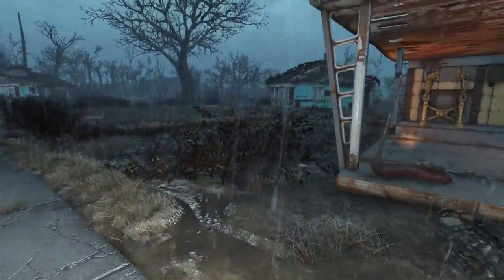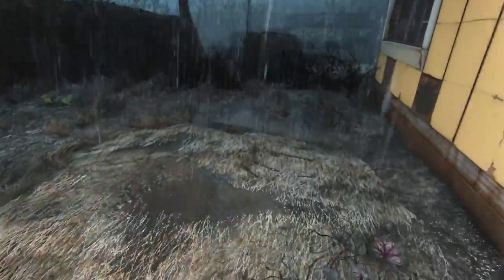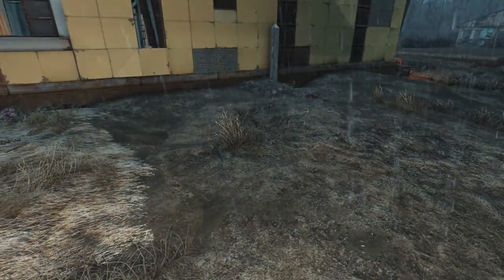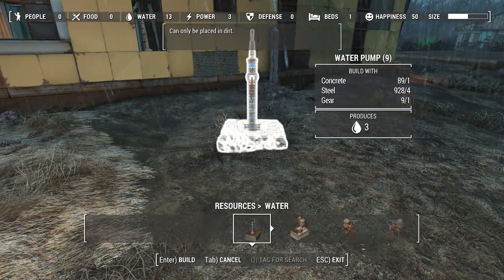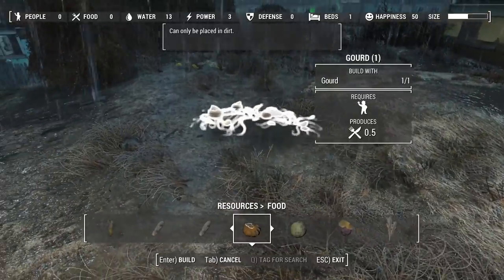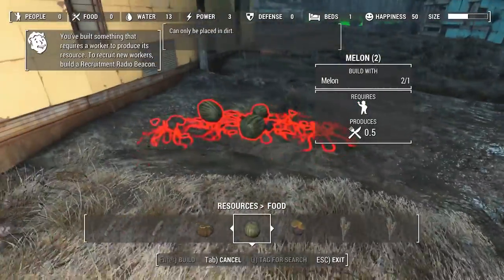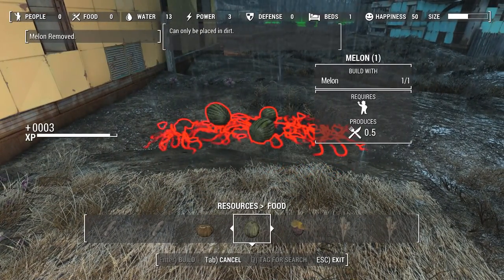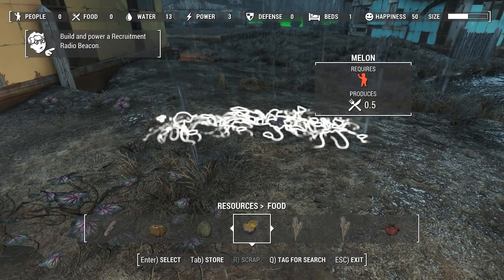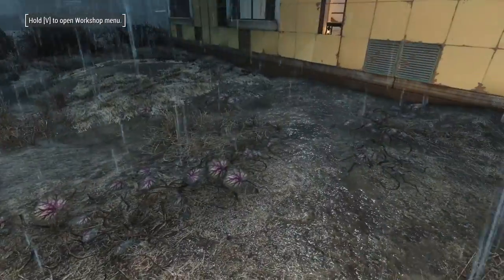We've covered the water. Behind the workshop building you can get three plants, and then you take the melons you got and just plant three extra ones. If you assign an NPC to a crop they will be able to handle six crops. We've got the three we harvested and planted three extra ones, and those six crops will be more than enough for the settlement.